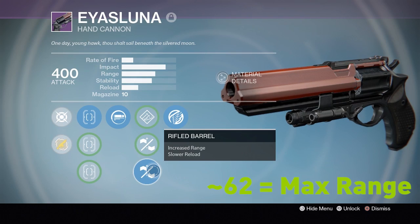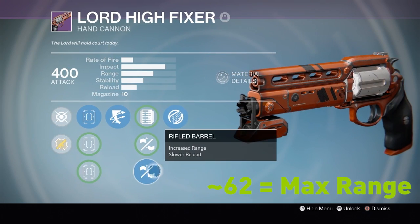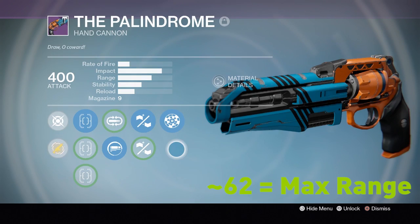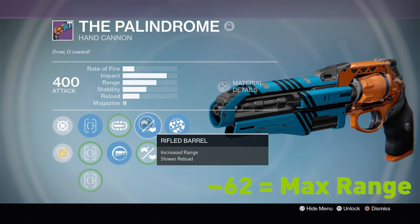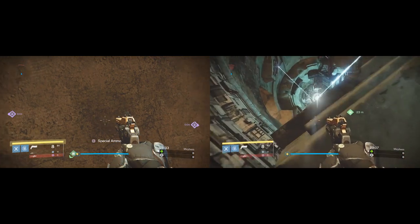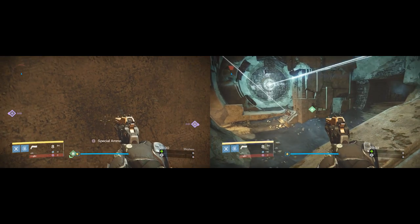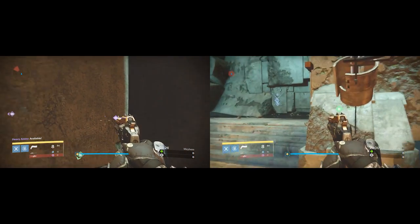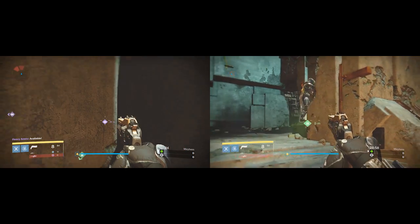It's very important to note that 31 meters is the effective range of max range hand cannons like Luna's Howl. This means that barring auto rifles, if someone shows anywhere on radar you can get into a primary battle. Also keep in mind that the large pie slice starts at the edge of max shotgun range and ends in the sweet spot for max range hand cannons. This makes it very easy to misread radar and get baited by savvy players if you have poor map knowledge.